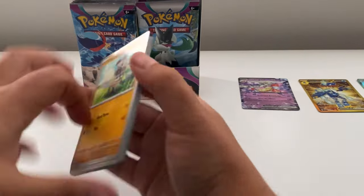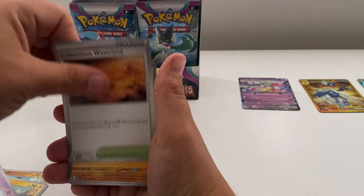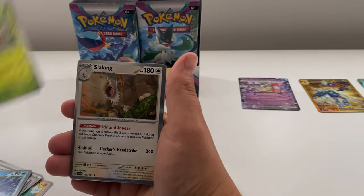Check out my luck, leave me a comment and let me know what you think. Then we get a Primate, Garushia, Quaxor reverse, Combi reverse, and a Slaking.